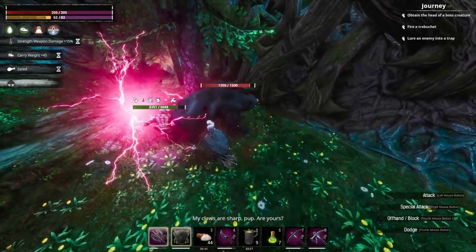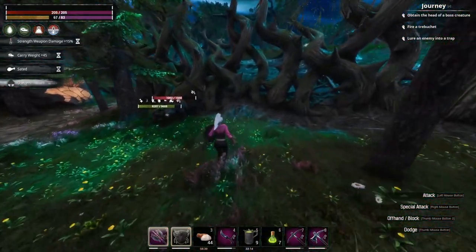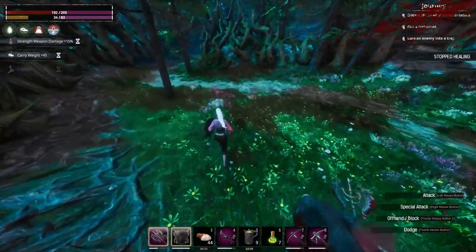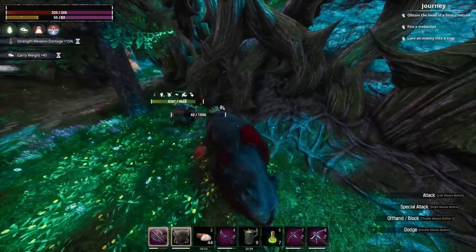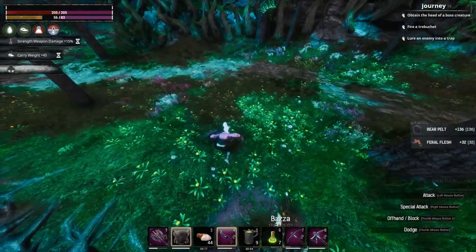These guys are pretty chunky. If you're not as prepared, you can go the way of the humans — they're a little bit easier. I like to go the bears' way because you can get baby bears. There's also a glowing goat cave that's pretty decent, and bear pelt is a good source of thick hide.